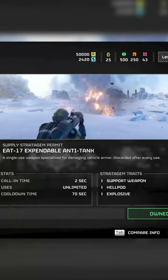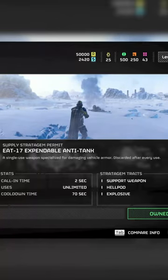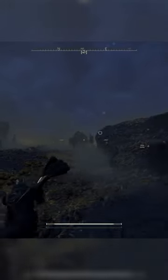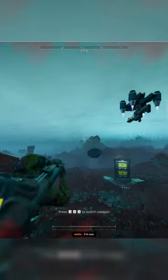And lastly, EATs are your best friends — very accessible when starting out with a short cooldown. They can deal with loads of things from either side.